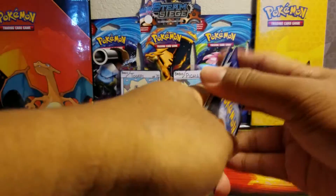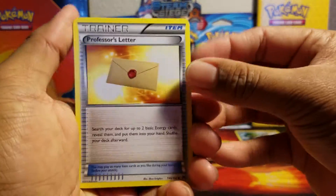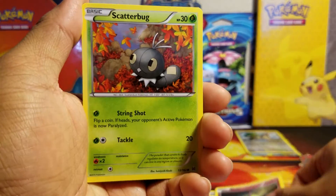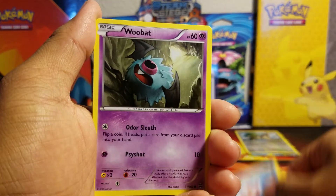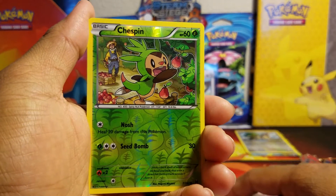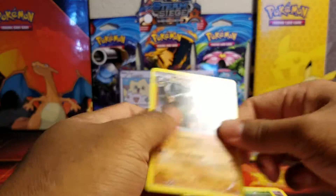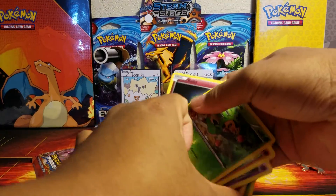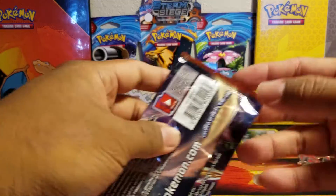All right, second pack! Here we go. Professor's Letter, Professor's Letter, Quilladin, Scizor, Scatterbug, Teddiursa, Gogoat, a Woobat, a reverse Chespin which is common, and the rare is a Marowak. No points there guys, but it's okay — we're off to a good start with four points total.